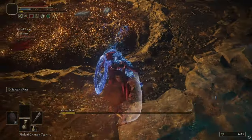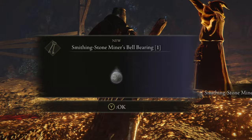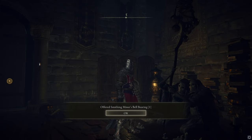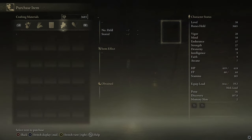Once you've defeated this boss, it will drop the item that you need — the Smithing Stone Miner's Bell Bearing. Now all you need to do is simply make your way back to the Roundtable Hold, give the bell bearing to this NPC, and now you are able to buy Smithing Stones 1 and 2 unlimited.